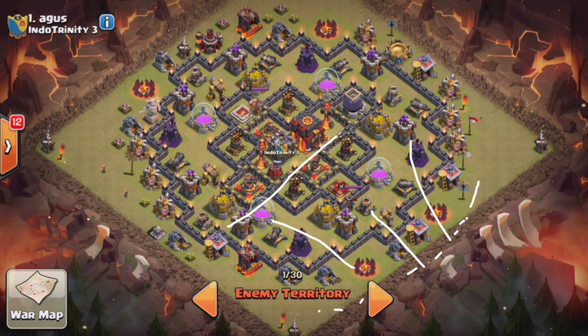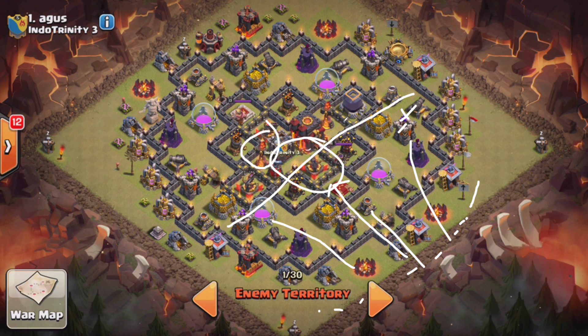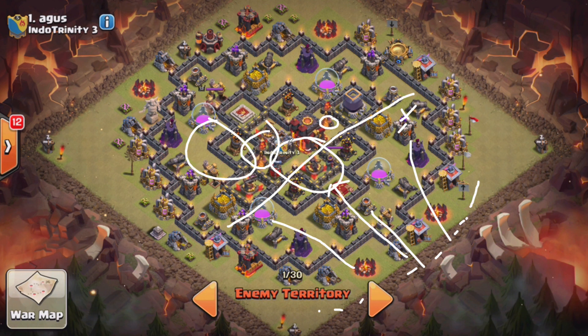When the kill squad got to basically that point and these were all dead out here, I would send my Hogs in, because this should all be cleared of any traps. I'd drop a nice Rage right there, freeze right there on that Infernal Tower, and they would clear this core out very quickly. Then I'd have one Heal for wherever they went — run into a bomb or something. Teslas pop out here, drop the remaining Heal to get them out of that area. I think you have a good chance of a three-star there. Maybe two Freezes is not the way to go — maybe just a Rage. If you Rage that core it goes down pretty quick to 15 or 16 Hogs.